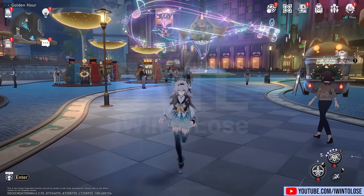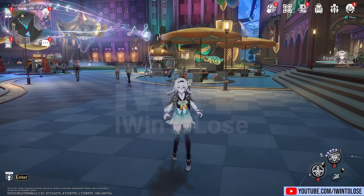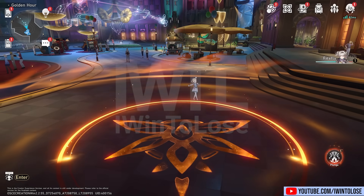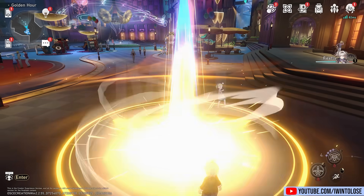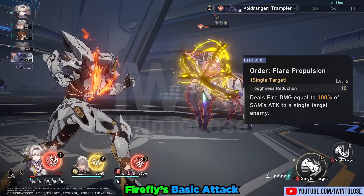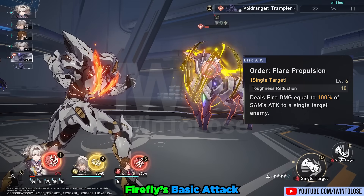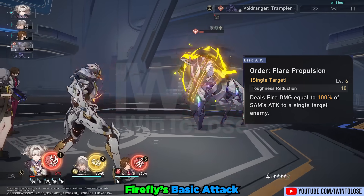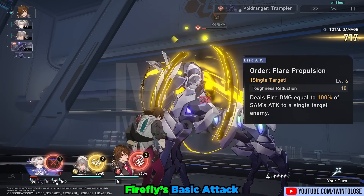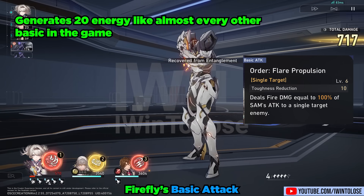Let's take a look at Firefly's kit. In combat, Firefly fortunately doesn't really use her waifu form, but instead she uses the Type 4 Strategic Assault Mech, aka Sam, starting off with her basic attack while she's not using her ultimate. It's extremely unremarkable, and you should only use it for a free skill point, or if it generates just enough energy to activate her ultimate — which, by the way, generates just 20 energy, like almost every other basic attack in the game.